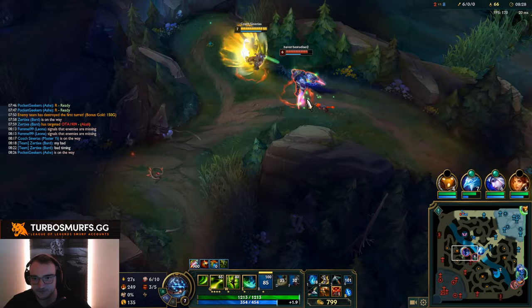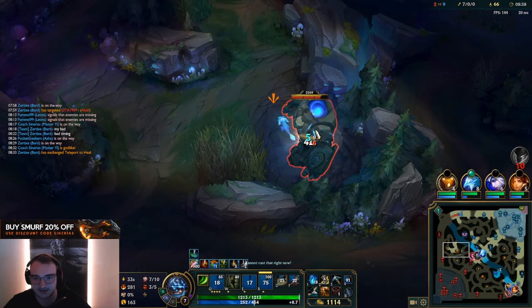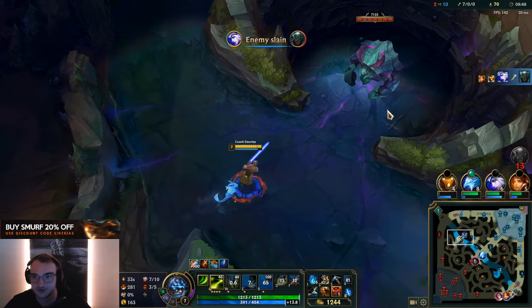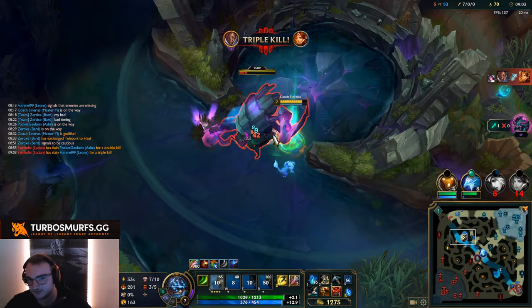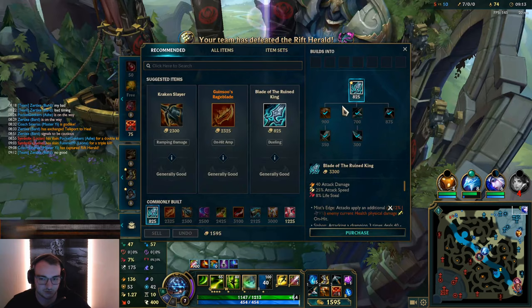I can try to face check Nocturne here. He will E me now, but that's already too late because my Q bounce will kill him 100%. You see my control ward that I placed in the beginning is still standing actively. I need to be careful now — Fiora's about to come into my position. I'm gonna stay in this bush. So what I wanted to say is that my control ward stays there now the entire game. Why is that so good? Because the entire time it gave vision that there's no enemy. What I usually do is place the first control ward very aggressively, for example in this bush or in a pixel bush, and then place the second control ward more defensively.